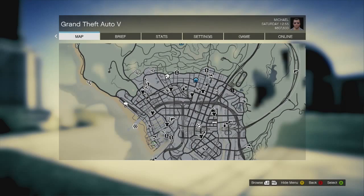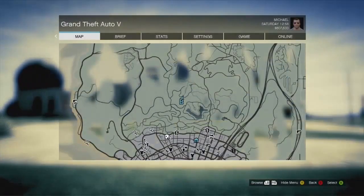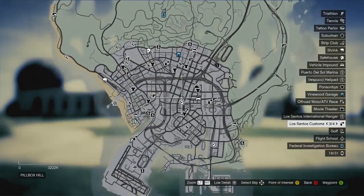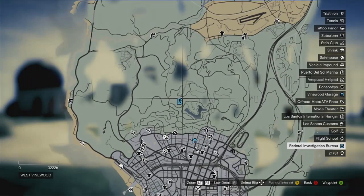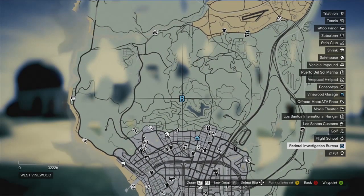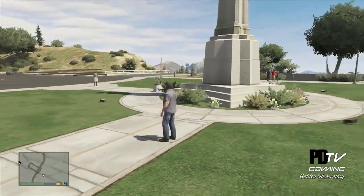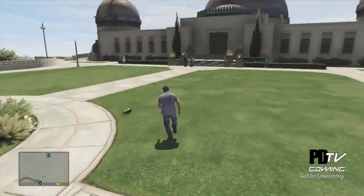This is number six, a sniper rifle, and I'm at the observatory. If you don't know where the observatory is, it's just straight north of the map, pretty much right in the middle. Right now I've got a mission sitting on top of it, but you can kind of see where I'm at. When you get up here from the parking lot, you're gonna head right over here to the left.